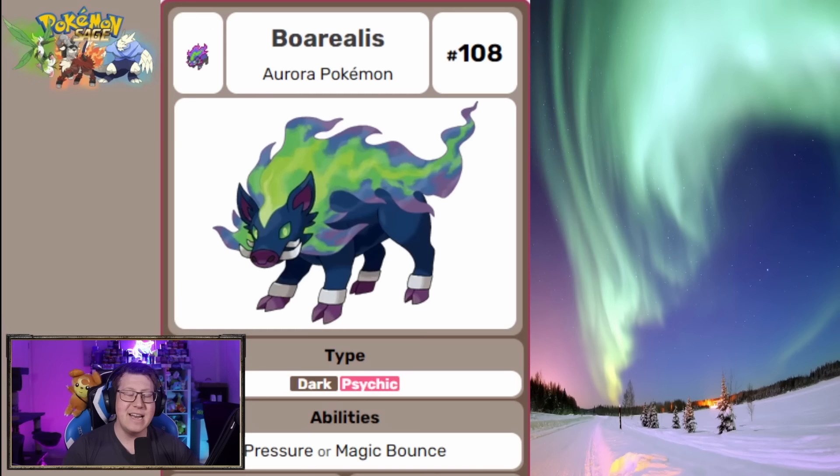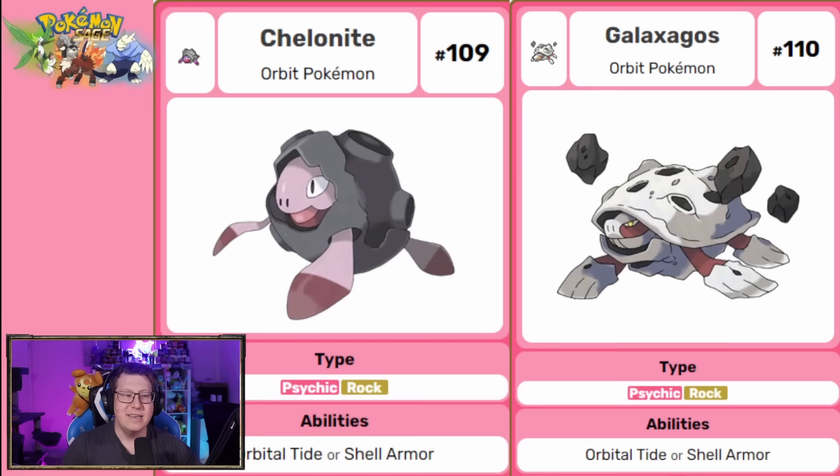One of my favorite Pokemon in the entire region is Borealis. It doesn't evolve, but I think it just looks amazing — based on a wild boar, obviously with the Aurora Borealis in it as well. Next, we have some turtle-based Pokemon: Chelanite, a rock type, which evolves into Galaxagos. Those meteorites floating around it — you can definitely see 'Galaxy' in the name — make it a spacey kind of Pokemon.